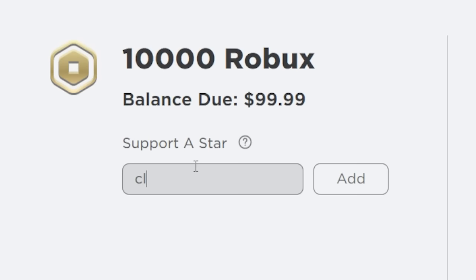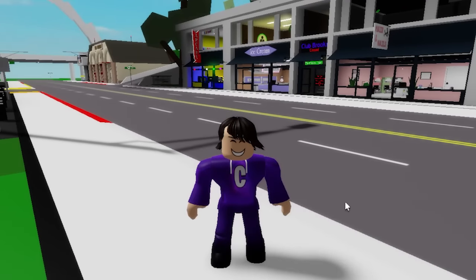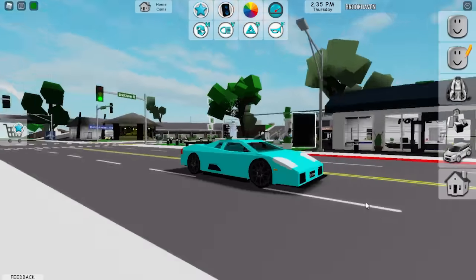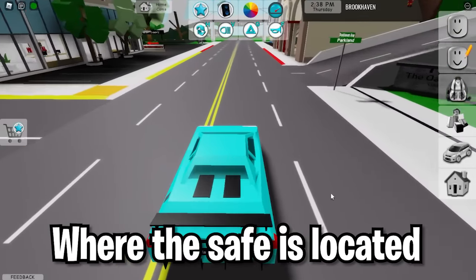Before the video begins, make sure you start clean, and remember if you guys are buying Robux or Premium. In today's video, I'm going to be showing you a safe inside the brand new house that just came out inside Brookhaven. A lot of people have been struggling to find the safe, but I'm actually going to be taking a look at this and telling you guys where the exact safe is.